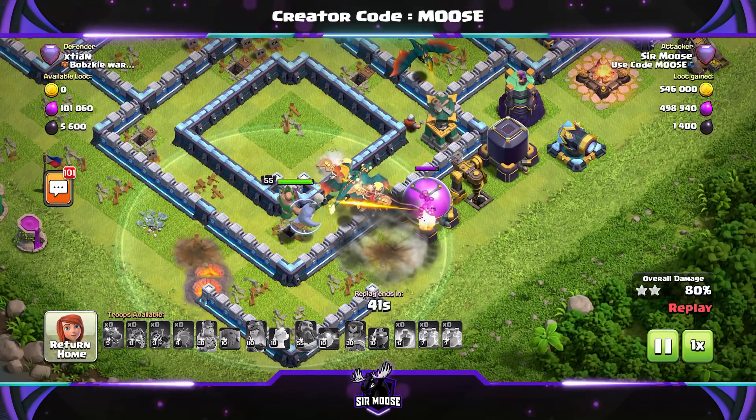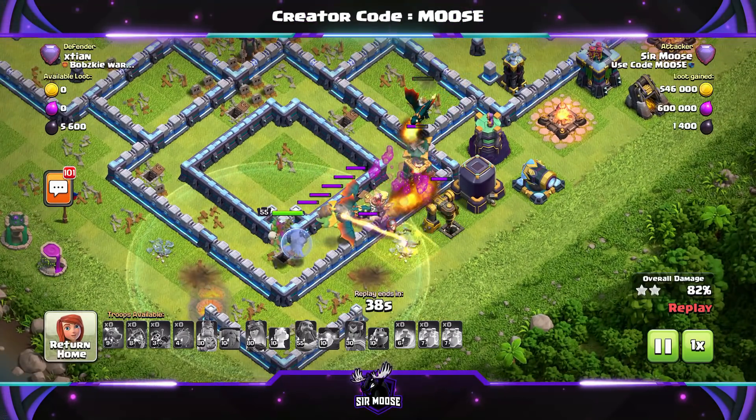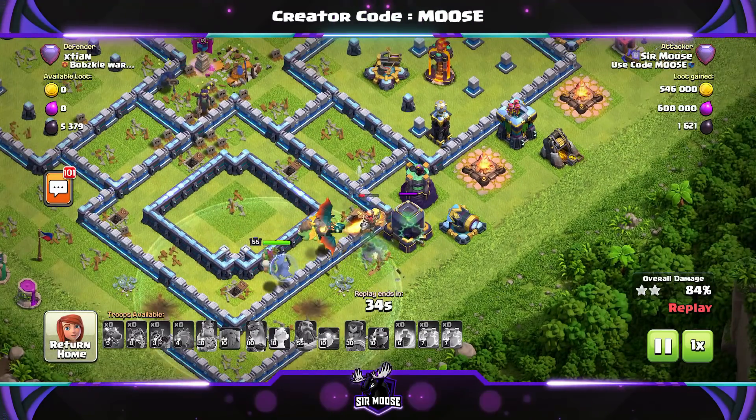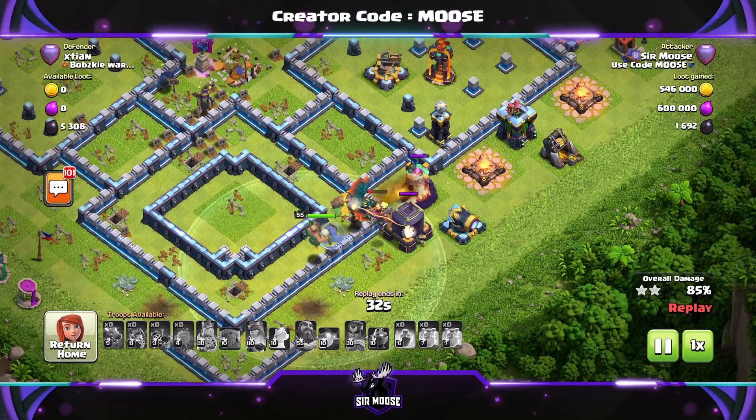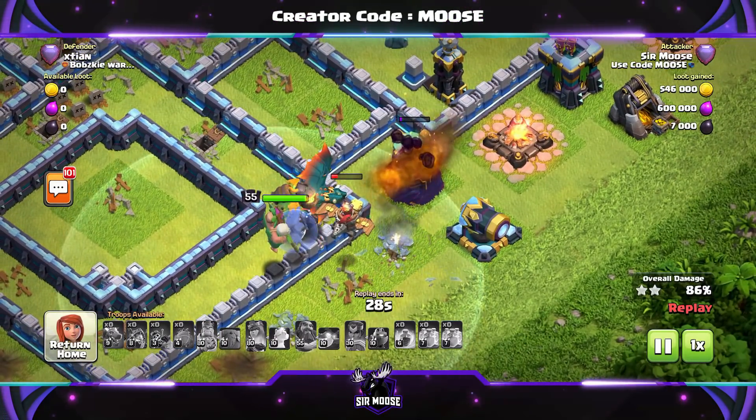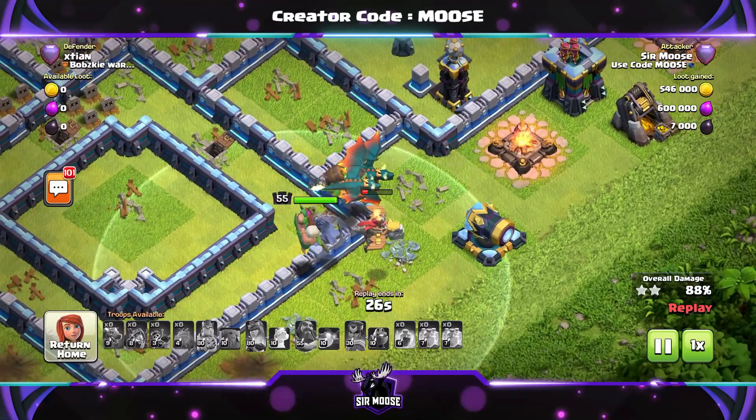So here we go — 40 seconds left. Have we got this? We've got this, yeah, I think so. The Electro Owl — I never really rated the Electro Owl as a good pet. Sorry to say that, but actually I think the Electro Owl is really good — gets some nice damage.